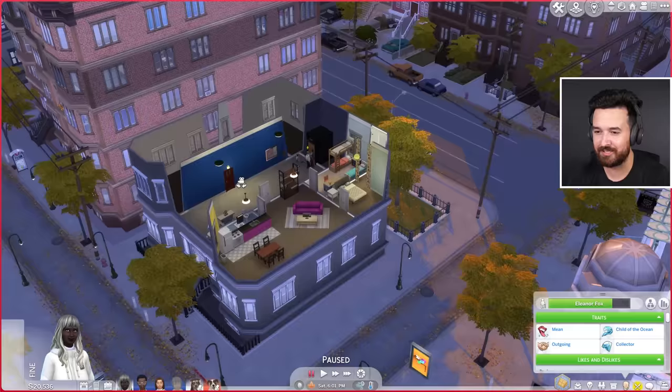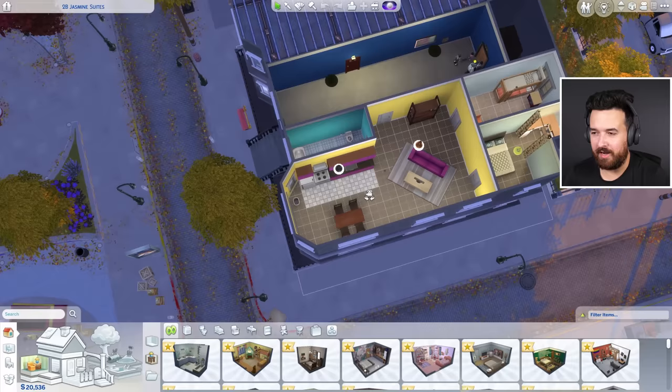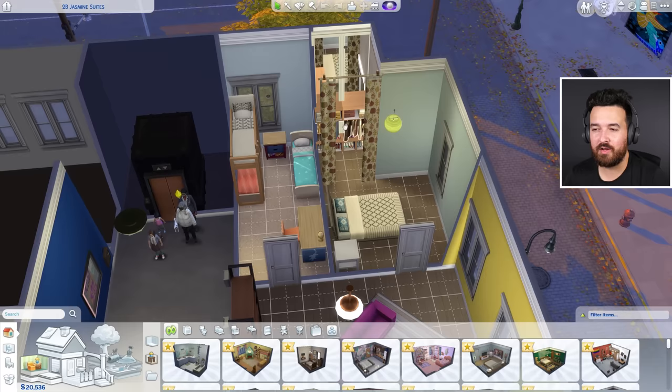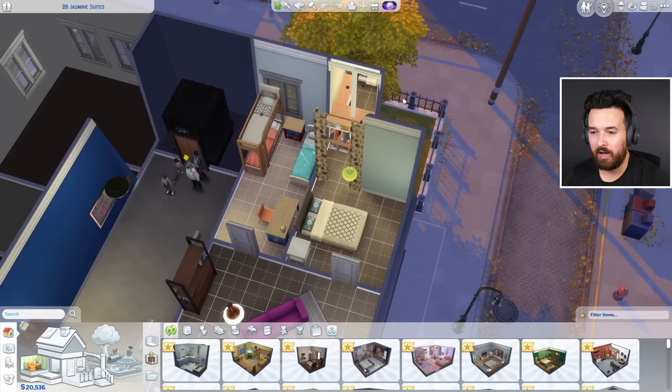We're very restricted for space so we just have this area to work with. I think we probably just need to gut this place because even this bathroom is a bit bizarre — I don't know why it's so long. We did come in here once upon a time and did a walk-in wardrobe in a Dreamheim Decorator Let's Play, but we'll probably just get rid of that.